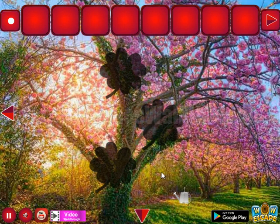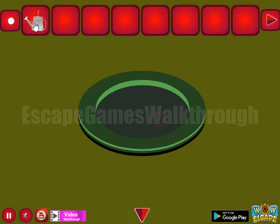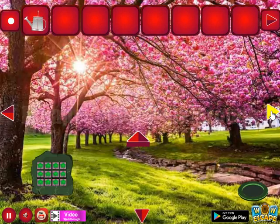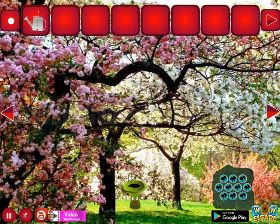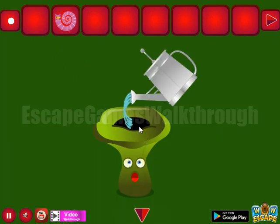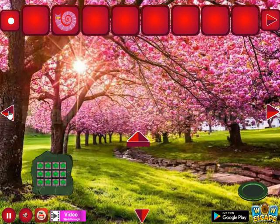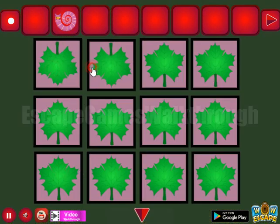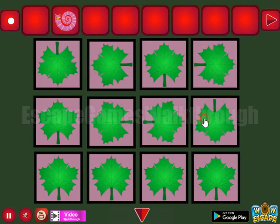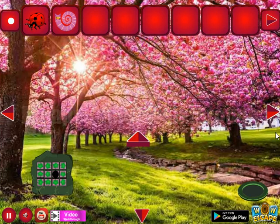In the second area, let's go up and take the watering can, then take the strange blade. We can't water it here, so going to the right to take this snake. Let's water this mushroom to get a hint of directions. Using this hint on the leaf: down, left, up, right, up, left, right, down, right, up, down, and left. We've got the ladybug.